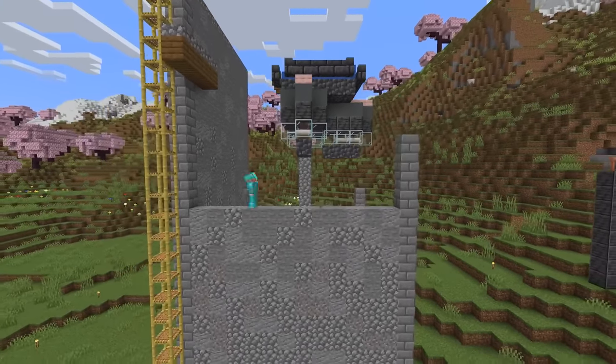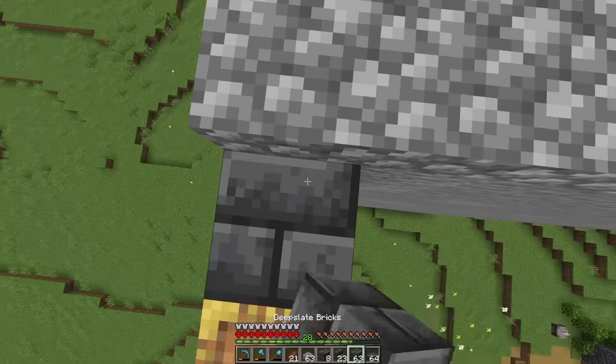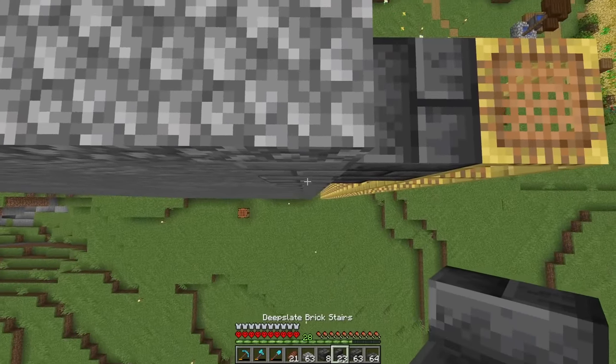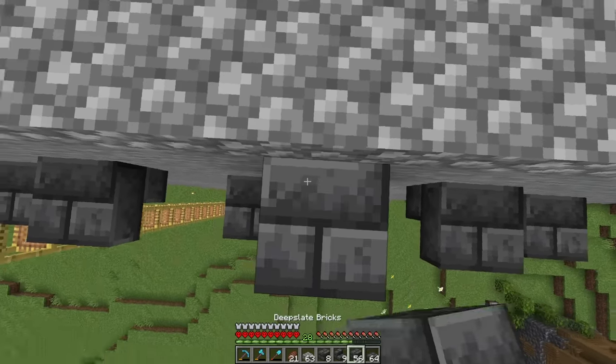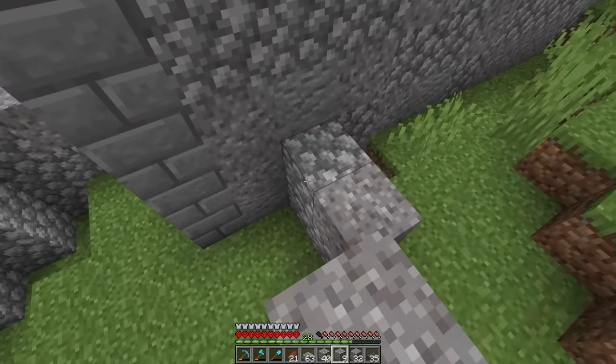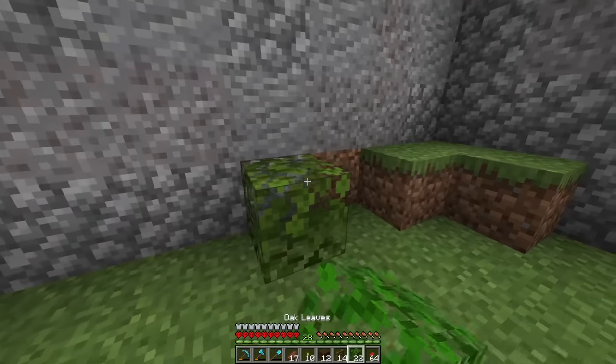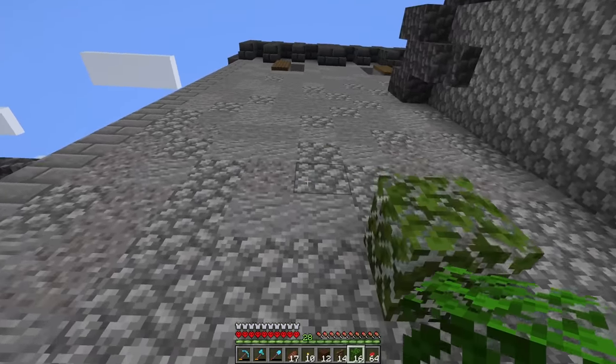We're going for a fairly rustic looking castle here, so the big box I'm building will need lots of texture added to it. To take away from the huge boxy silhouette, I'm also adding a couple of extra structures on the side and some contrasty blocks along all of the edges. I think this is the type of build that would be easy to come back and add to in the future, but for an episode 4 iron farm, this is not too shabby.